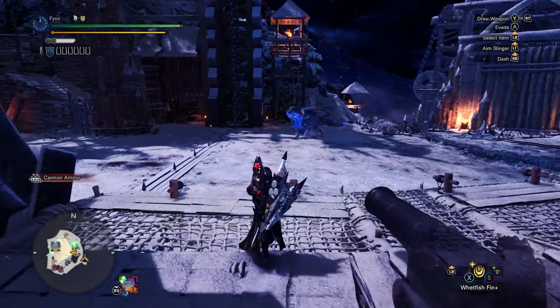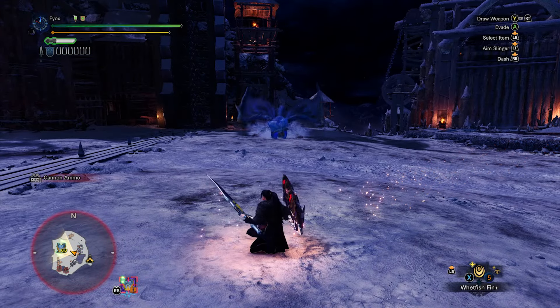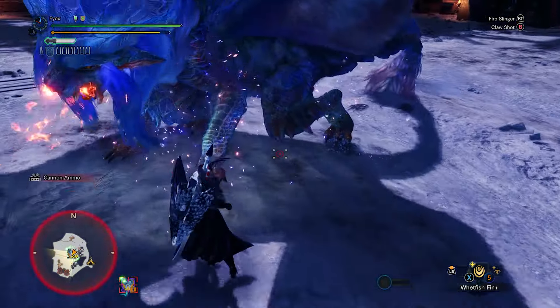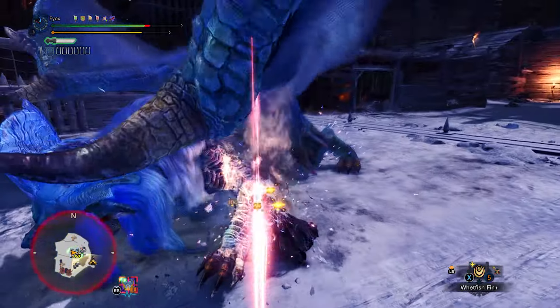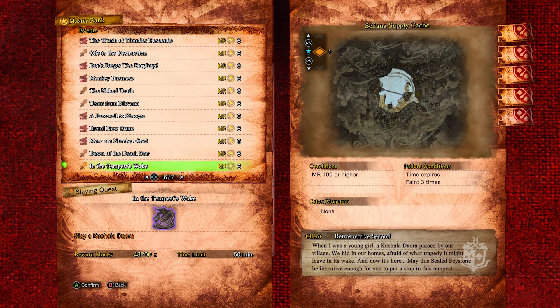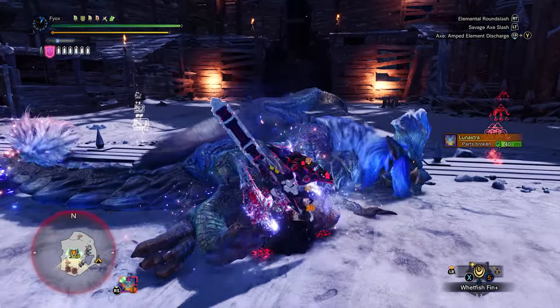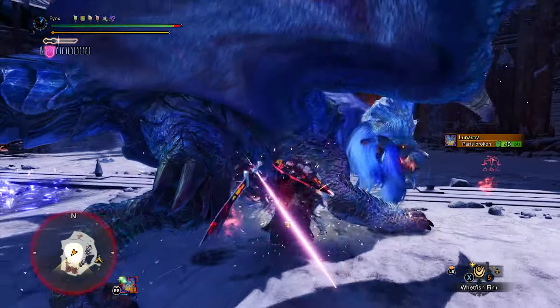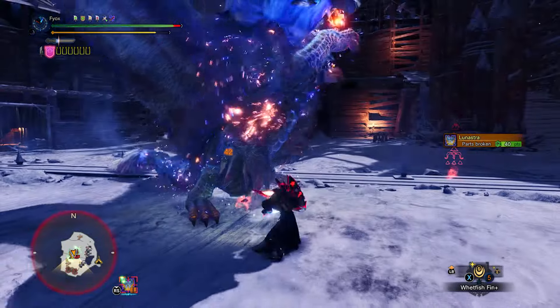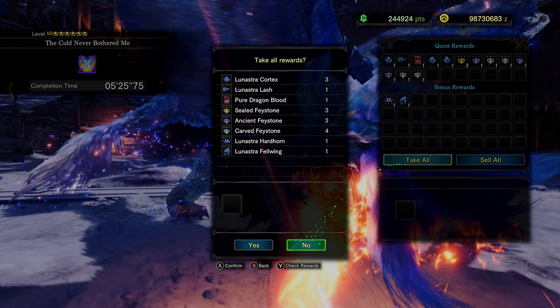So let's get to the juice now. You're at endgame and you're still missing that really juicy Attack 4 or Challenger 4 decoration. Fear not — we have some good quests to gamble for those. The most common way to farm the rarest decorations are three Elder Dragon event quests: for Kushala it's called In Tempest's Wake, for Teostra it's Day of Ruin, and for Lunastra it's The Cold Never Bothered Me. Those three quests only become available at Master Rank 100, so keep that in mind. At that level, they are the most common and most accessible way to farm decorations, and you'll still find people doing these quests online if you don't want to solo farm them.